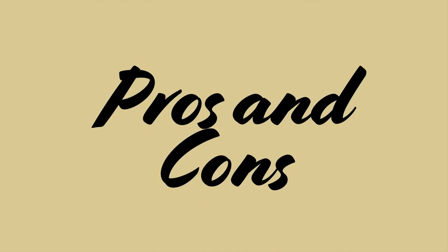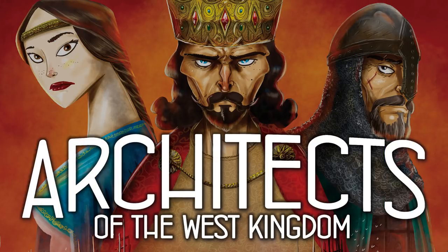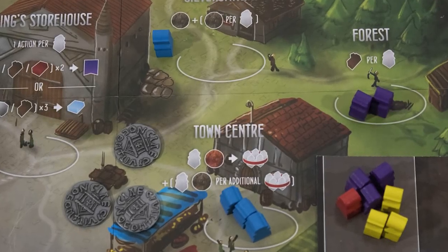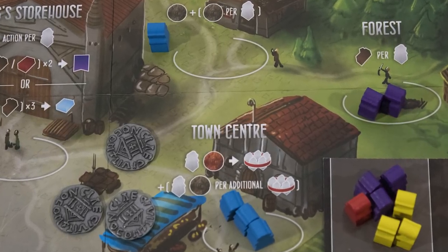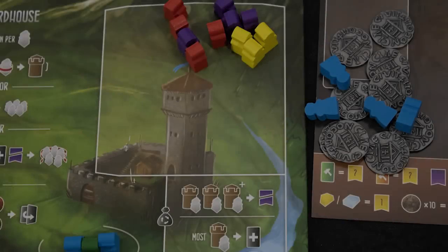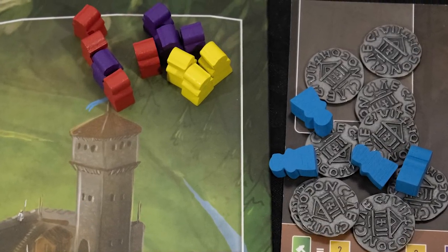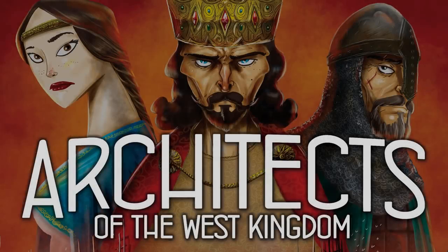Architects of the West Kingdom is a fascinating take on the worker placement genre and is quite unlike any other game I've played. The constant placement of workers and the capture-reclaim-workers mechanic encourages player interaction. If you're concerned about the red player getting 5 water a turn, take an action to stop that and get rewarded for doing so. This is not a multiplayer solitaire game, and you will need to keep an eye on your opponents.